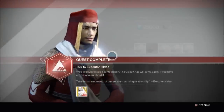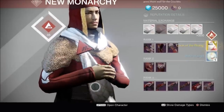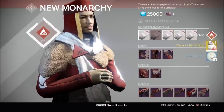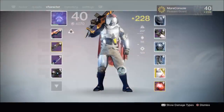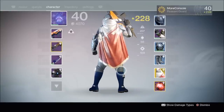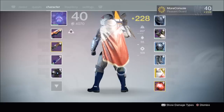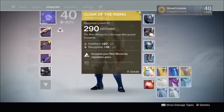Once you've done this, you'll then need to return to the New Monarchy Vendor for your exotic cloak. Now you may be thinking, hey that's a lot of grinding for a cloak — is it worth it? Well, let's have a look at it in more detail. Here's my level 40 Hunter rocking the exotic New Monarchy Faction Cloak, and as you can see, it's got the distinctive yellow and white colour you can always expect from a New Monarchy piece of armour.